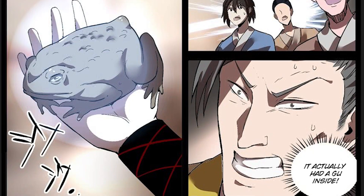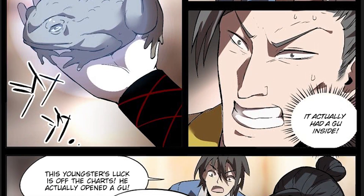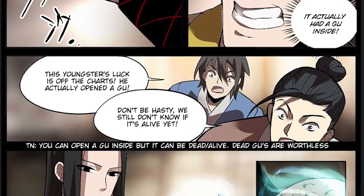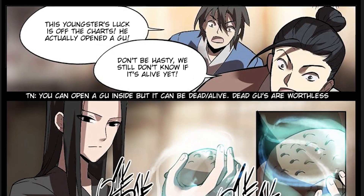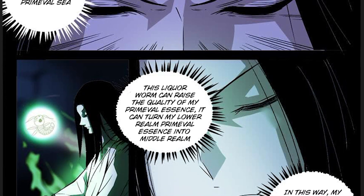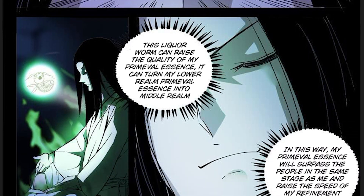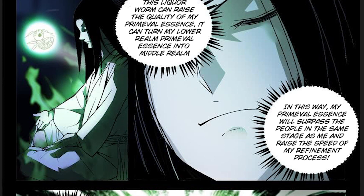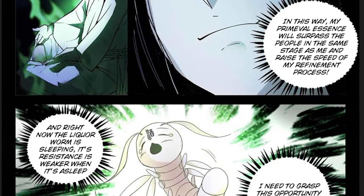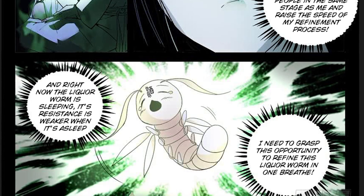In addition to that, Gu of any rank can be refined to increase their rank, or reverse-refined to decrease their rank — to either power up, or take someone else's Gu and make it more suitable for your abilities. Also, Gu aren't just magical artifacts; they're actually living magical insects of the world, but the more magical they get, the more varied they become in appearance. Rank 1 to 3 are almost always bug or nature related.